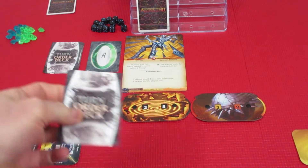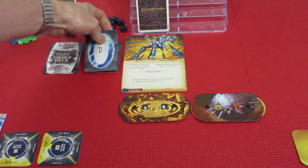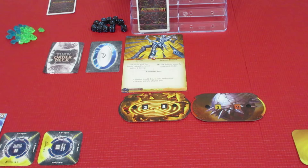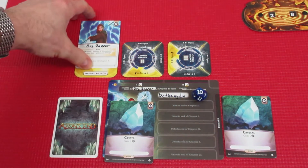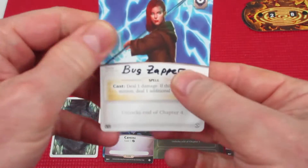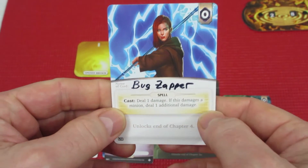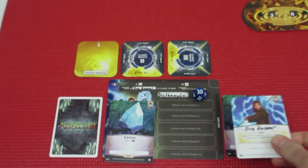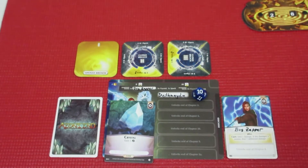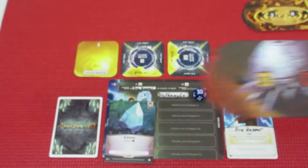Back we go to turn order. The nemesis has to come up sometime, but not yet — we're back to Death Maiden. Death Maiden has the Bug Zapper all prepared, ready to go. Unfortunately it just says cast, deal one damage; if this damage kills a minion, deal an additional damage. Well, it isn't a minion — it's going to be Bladius — so it's only going to do one damage. 39 down to 38. We'll take it.